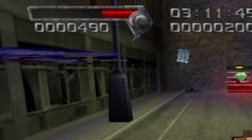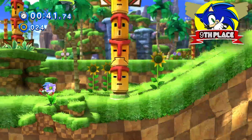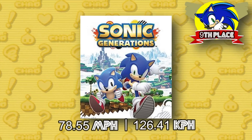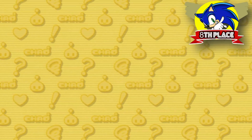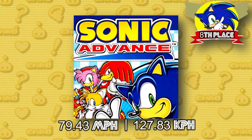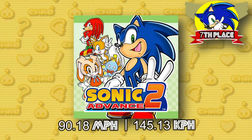Number 9 sees our last appearance of Classic Sonic, which is Classic Sonic from Sonic Generations. This is by far the fastest we've seen Classic Sonic move in any of the games he's appeared in — traveling at 78.55 miles per hour, almost double the speed of his last appearance on the list. Our number 8 spot brings us back to the Game Boy Advance with Sonic Advance, where Sonic is able to travel at speeds up to 79.43 miles per hour. What's even crazier is that number 7 is taken by the game's sequel, Sonic Advance 2, where Sonic runs at blistering speeds of 90.18 miles per hour. This game increases Sonic's speed based on how many rings he has — the more rings he's holding, the faster he goes.